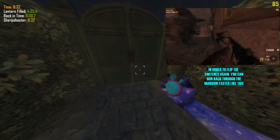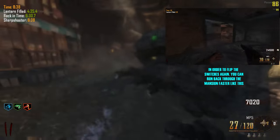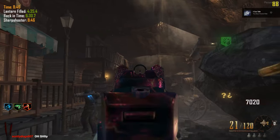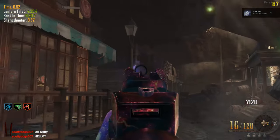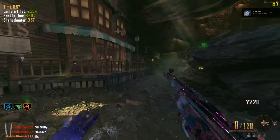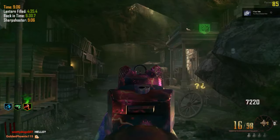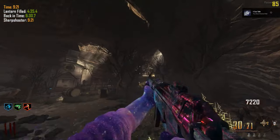Once all four switches are correct, use a time bomb if you had a max earlier — otherwise just run back through the mansion to the fountain. Now it's time for the very last step: sharpshooter. This is actually pretty easy with the mod, because you can shoot extra targets that spawn outside your area. Instead of only shooting the Candy Store ones, you can also shoot some next to the box and some next to the windows and the mansion. Once all the targets are shot and stop appearing, the Easter egg is done — you've completed a run of the Buried Easter Egg speedrun.